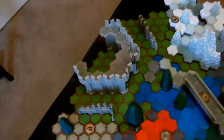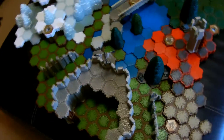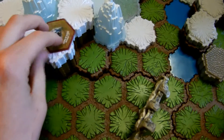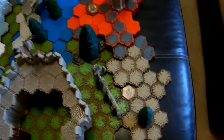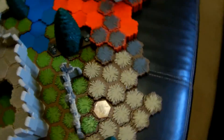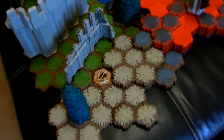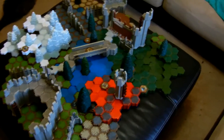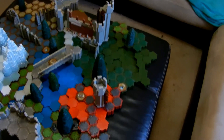Starting on my side: when we spawned in, the first glyph we got was the Glyph of Gerda, which gives defense plus one. Unfortunately we also got the pit trap, which means you can't move out of it unless an adjacent ally rescues you.